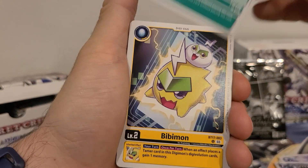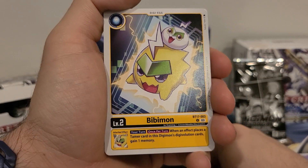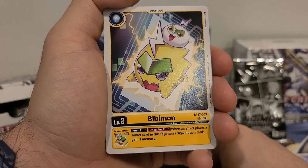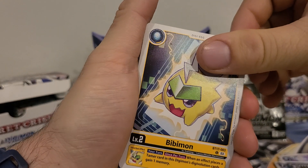We got BBmon — I know we've seen him before, but your turn, once per turn: when an effect places a tamer card in this Digimon's digivolution cards, gain one memory. So fairly straightforward.